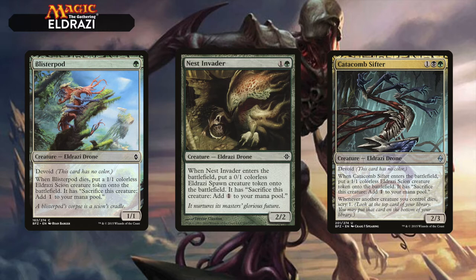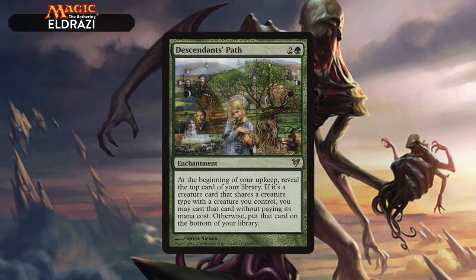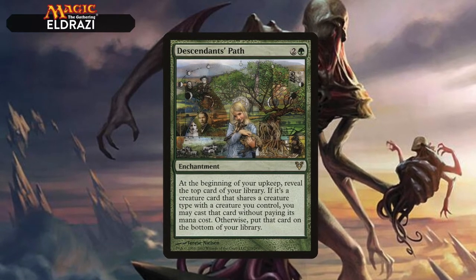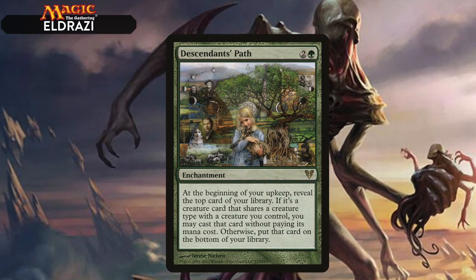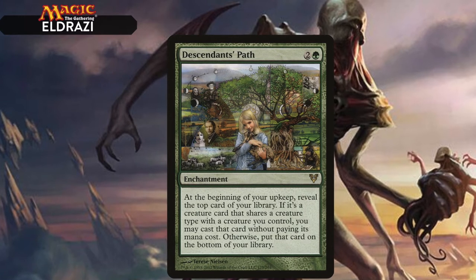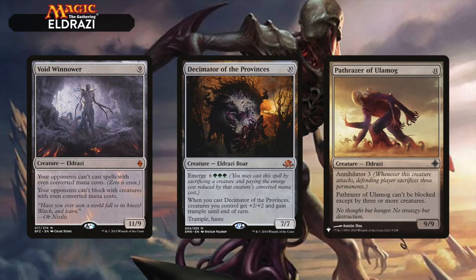The Eldrazi are more or less a combo deck with a lot of mana ramping and cheap creatures, some library manipulation, and the deck is built around the card Descendants Path: at the beginning of your upkeep, reveal the top card of your library; if it's a creature card that shares a creature type with a creature you control, you may cast it for free. Reason to Believe also fits perfectly, and the Deceiver of Form is a big Eldrazi that works with the top of your library. The payoff cards are Void Winnower, Decimator of the Provinces, and Pathrazer of Ulamog.